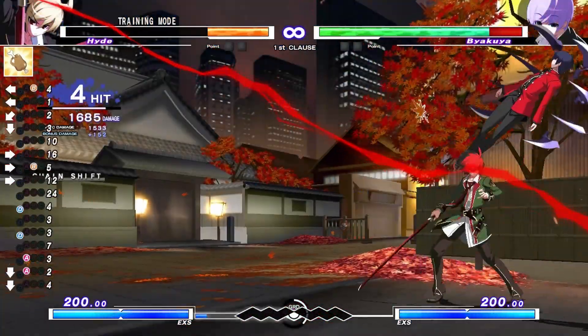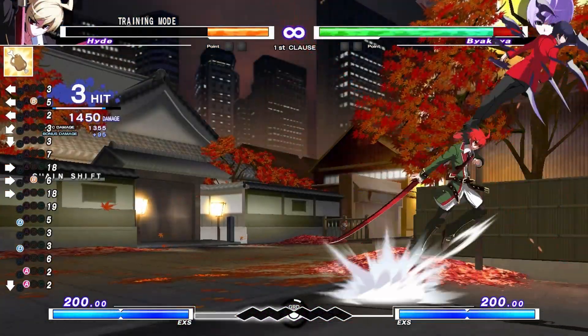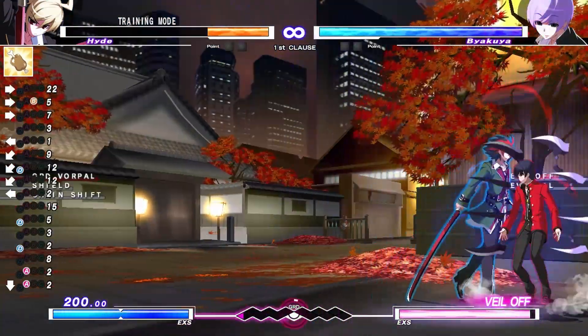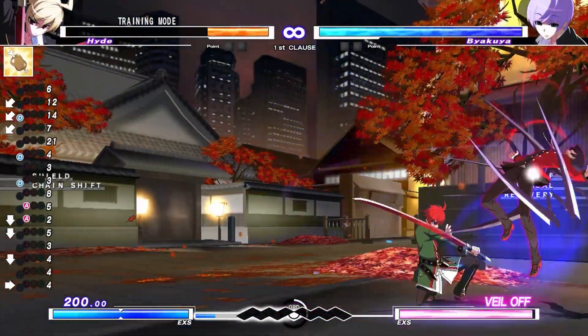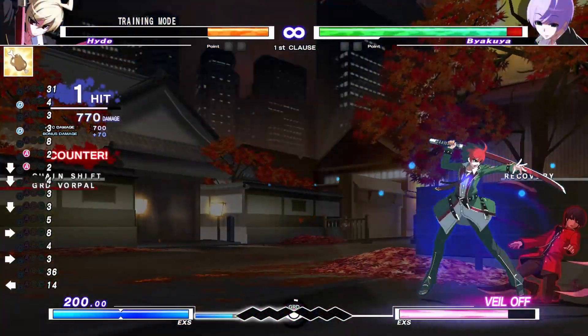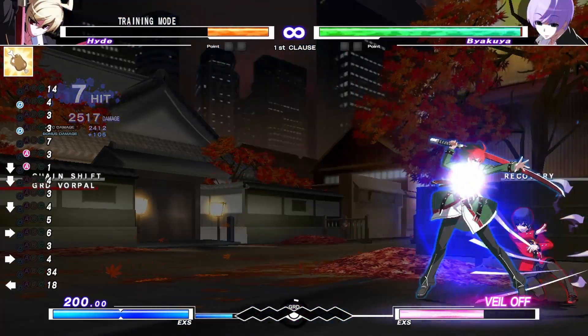Number 4: Safe meaties. Don't you despise DP masters on wake up? Well, with this tactic you can meaty safely using chain shift. By using a meaty special move and then cancelling it with chain shift, you will cancel it on whiff and be safe against both meaty-busters and DP masters.